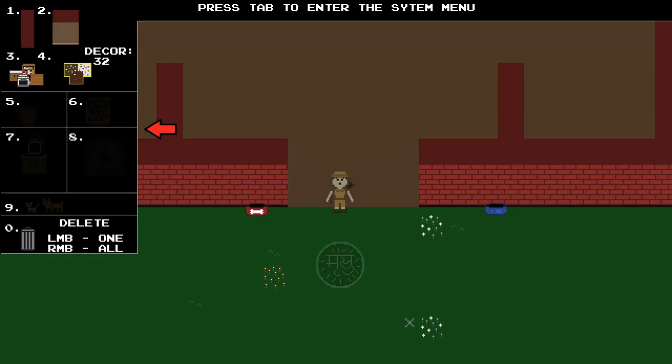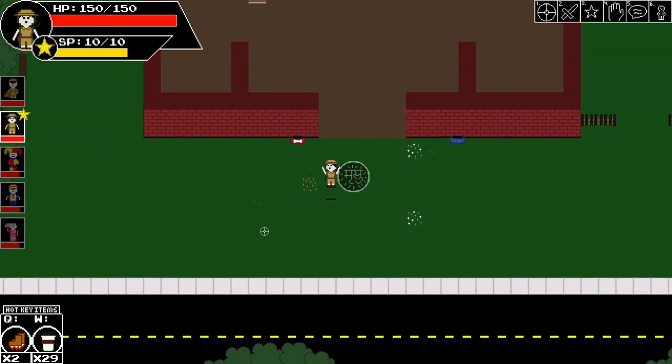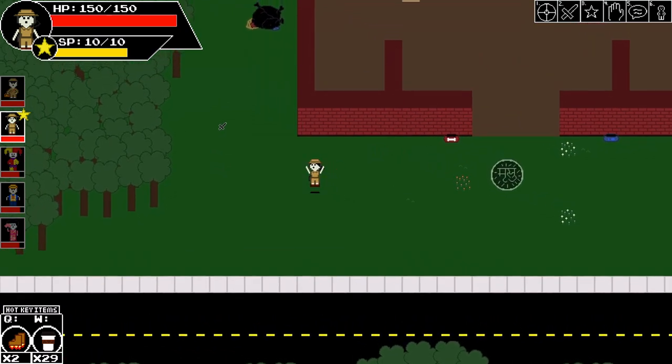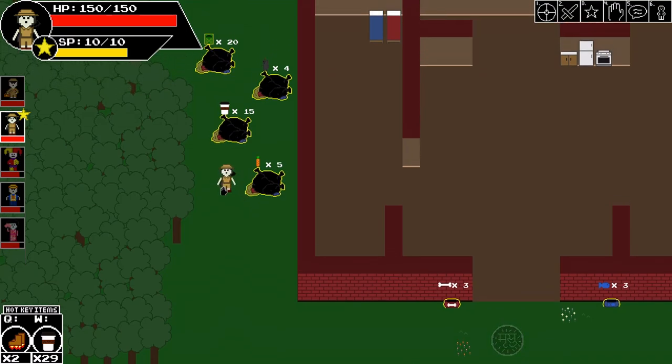Along the left hand side you can see other options that are grayed out. Beside the house I have some garbage cans, and if I do the search you can see there are certain items that I would need to be able to unlock the other furniture.